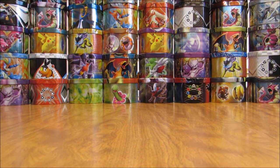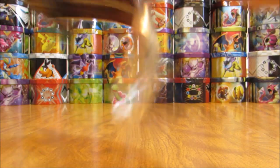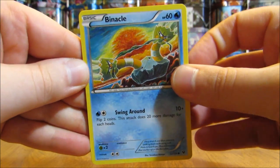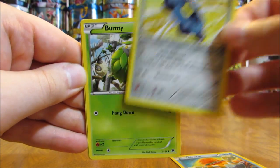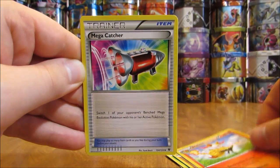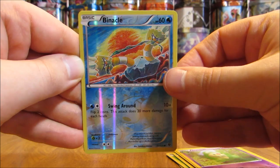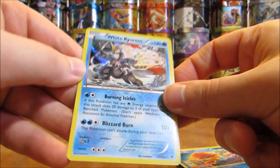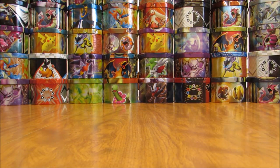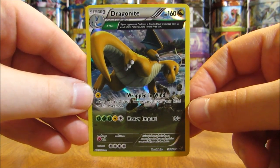So hopefully this final pack will have something good — otherwise just about average pulls overall, just one holo card out of four packs. The final pack starts off with a Binacle, there is a Bronzor, Burmy, Carbink, Larvitar, there is a Braixen, Mega Catcher Trainer, Duosion, Reverse Holo of a Binacle — common rarity. And the final card in this Zygarde EX tin opening is a White Kyurem, and that is a holo. An excellent way to end this tin opening! That makes two holo cards in four packs — a very solid tin overall. So there is the White Kyurem, and then the other one was the Dragonite Ancient Trait.